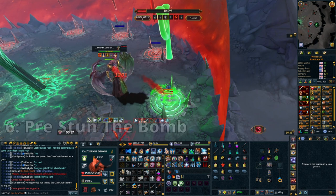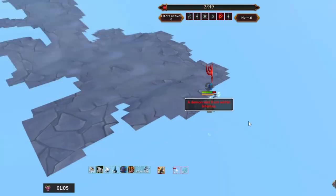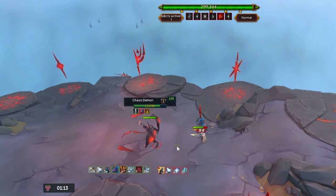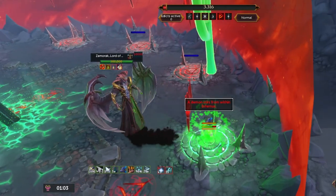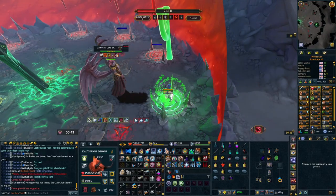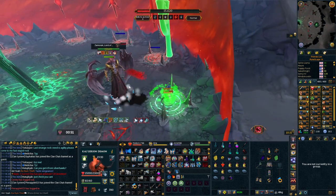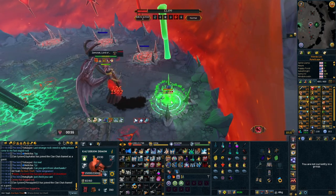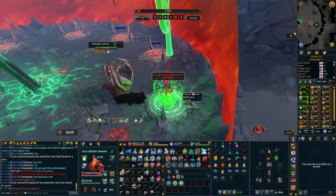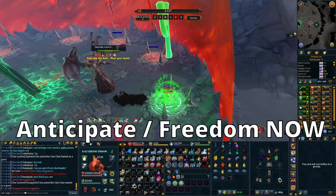This next tip is a little intricate, takes a bit of learning and practice, but it is incredibly useful at higher enrages. The bomb mechanic is where Zamorak sends you into the realm with the rune, charges up a bomb that he sends you — it does a lot of damage, pretty much kills you. What you can actually do is stun him on the very last tick before you get sent into the realm, or infernus, and then trigger the bomb making it do pretty much no damage — because you trigger it on the same tick that it starts.